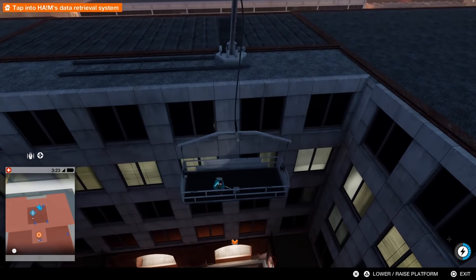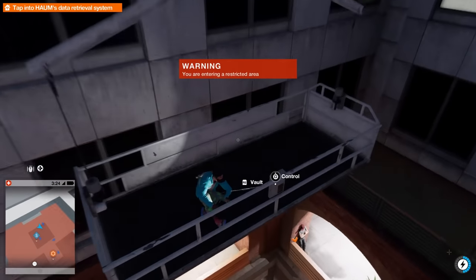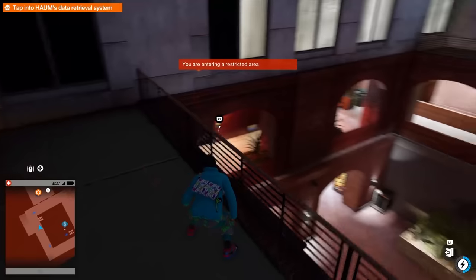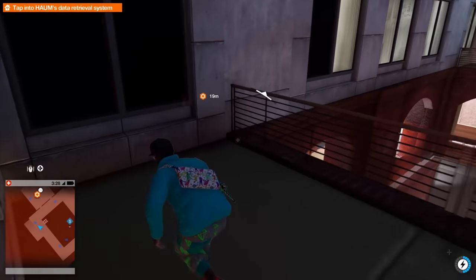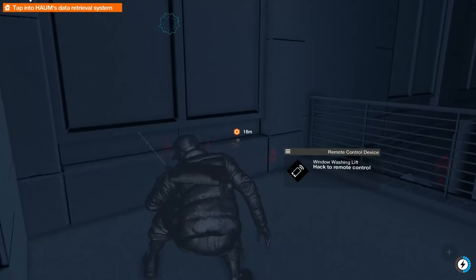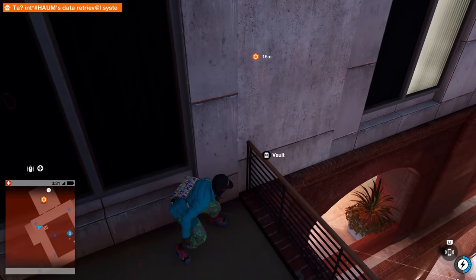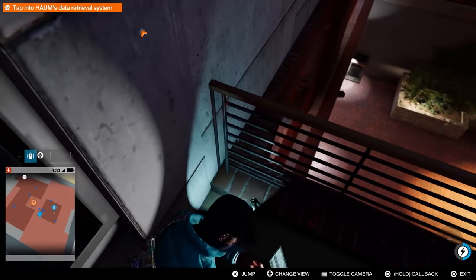I'm gonna lower this down so I can get to this level right here. I'm not gonna go all the way down to the ground. But this seems like a good place for me to vault over the edge and be safe here. Now the question is, can I drop... it's a data terminal. Can I hack that? I'm not sure. The question is, can I get my jumper in here? I think I can. It's gonna be risky, but it's worth trying.